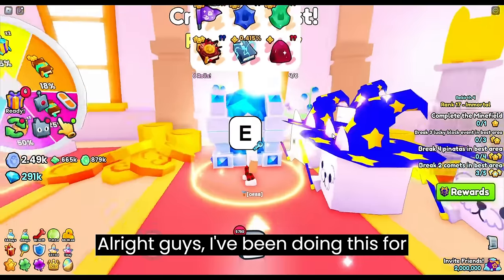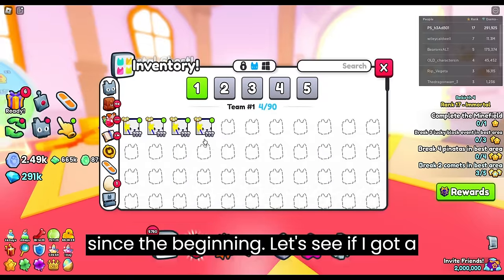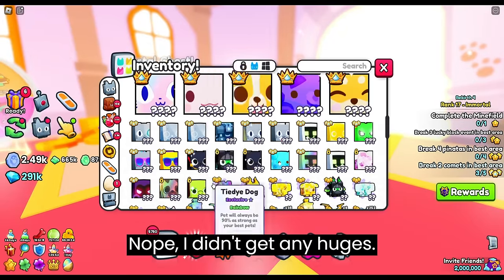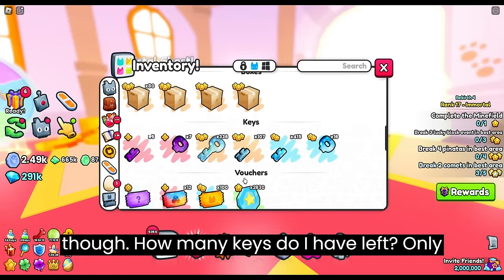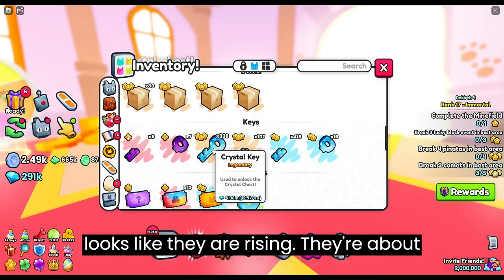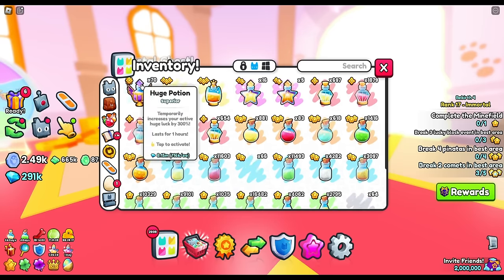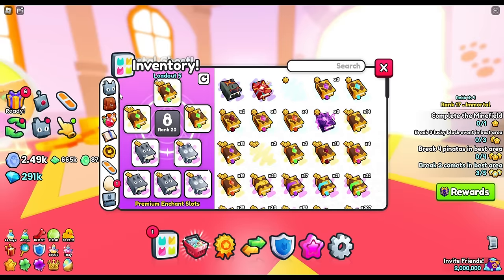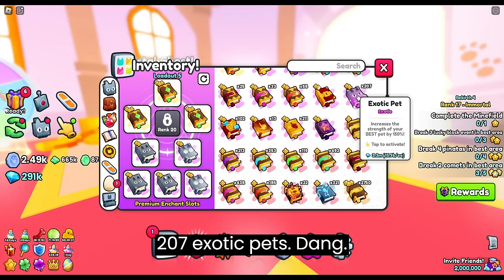Alright guys, I've been doing this for quite a while now. I've gotten 4 huges since the beginning — let's see if I got a 5th or maybe even a 6th. Nope, I didn't get any huges, that's sad. Let's take a look at my items though. I only have 300 more keys left. Looks like they are rising — they were about 10,000 each when I first started. What about potions? A lot of not-so-great potions. What about enchants? 102. And 207 exotic pets.